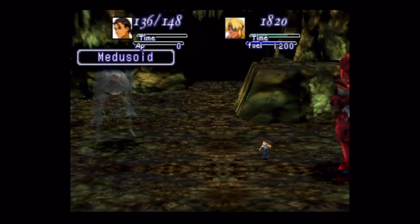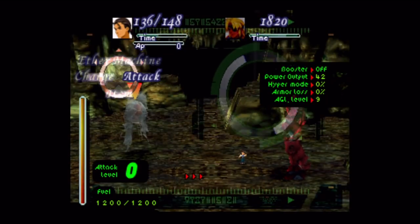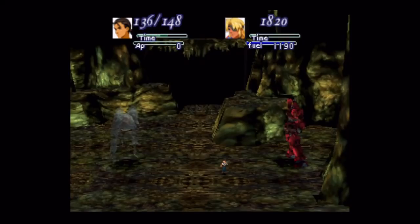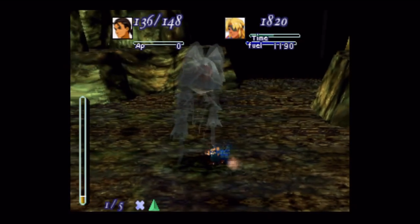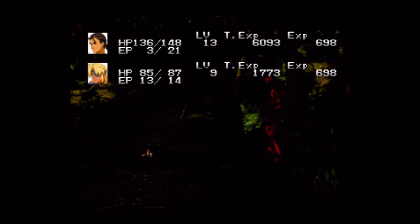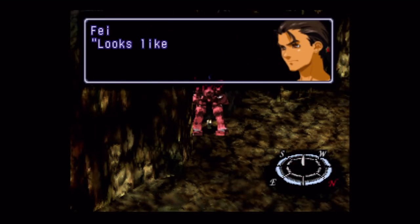Now, the way combat works when you have gears — I think I'm going to want Bart to attack that guy. Medusoids don't have a whole lot of defense, despite being gear-sized enemies. Most enemies that are gear-sized will usually attack your characters in gear before attacking anyone on the ground, so I can basically just let Brigandier sit there and have my characters on foot attack anything that's gear-sized.